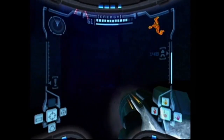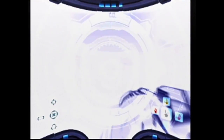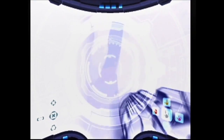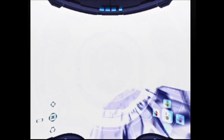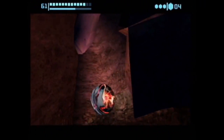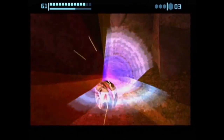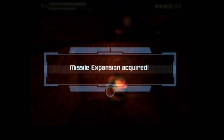Here in Fungal Hall B we have another missile expansion hidden in a little dark corner. There's a wall here blocking access — a power bomb takes care of it, and we roll in to grab the expansion.